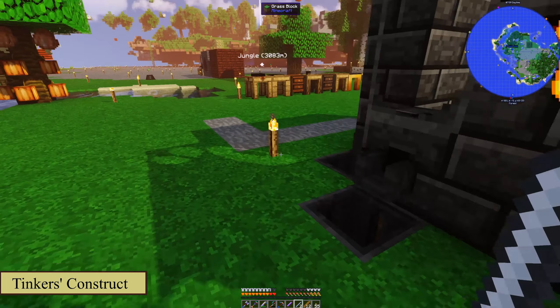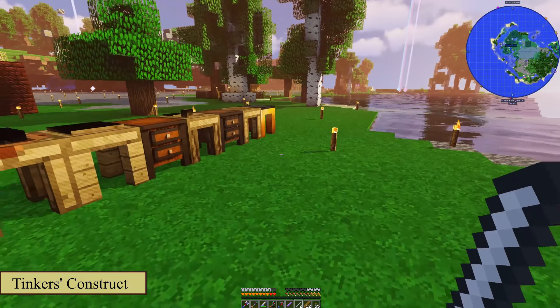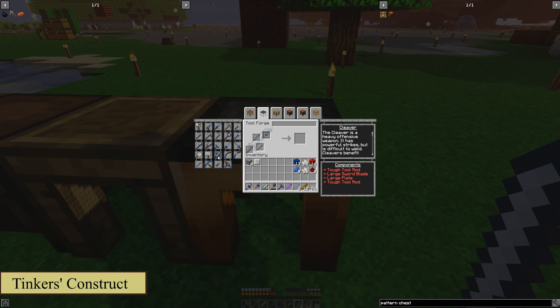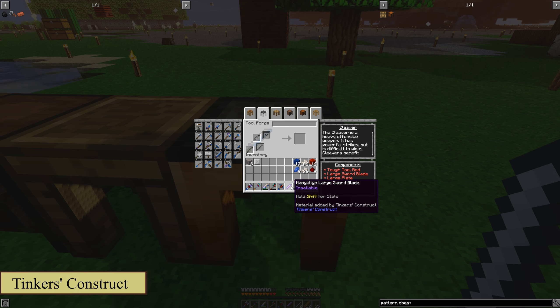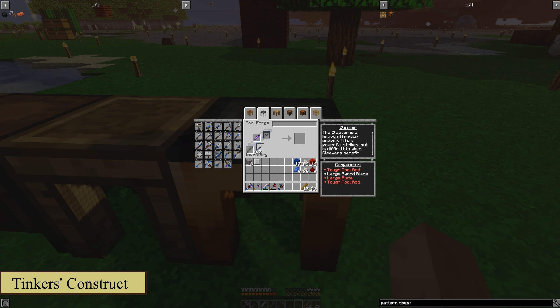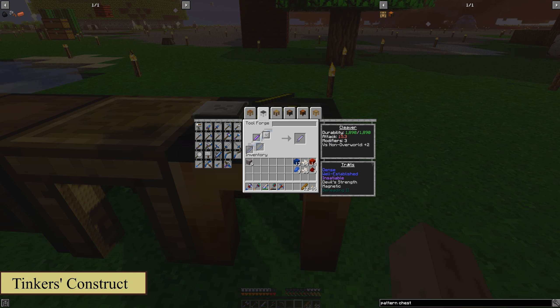We'll come over here to our tool forge, go ahead and find the cleaver pattern. Place the manulin blade in that slot, both tough tool rods into the tough tool rod slots, and get your plate and put it in there as well. Now you'll see it'll pop out and it'll also tell you what it gives you as you make it.